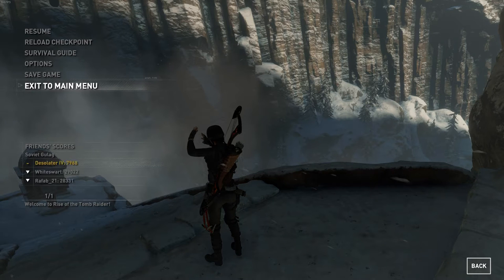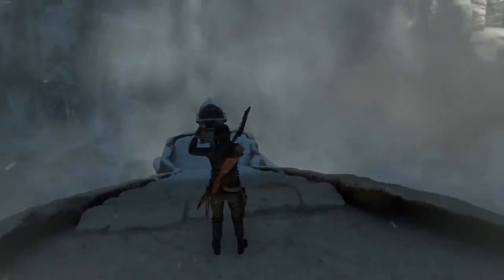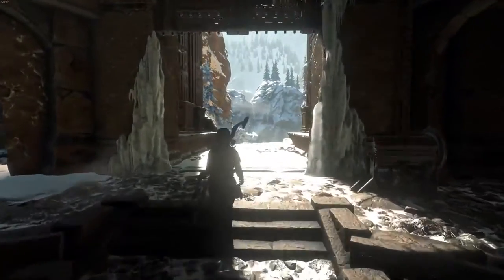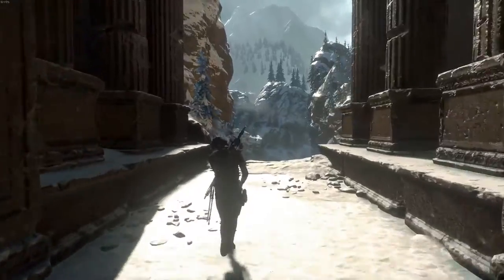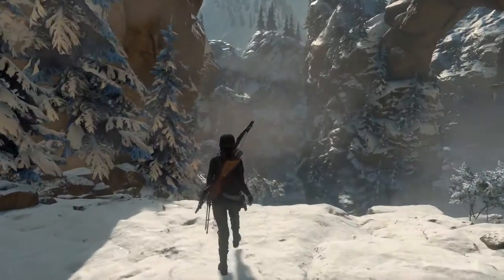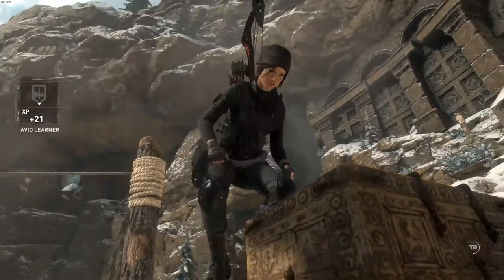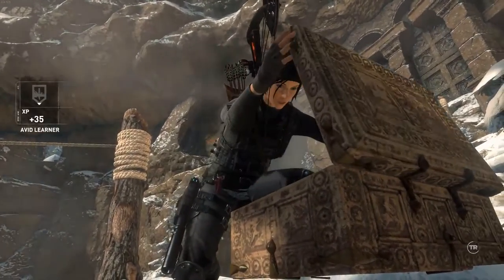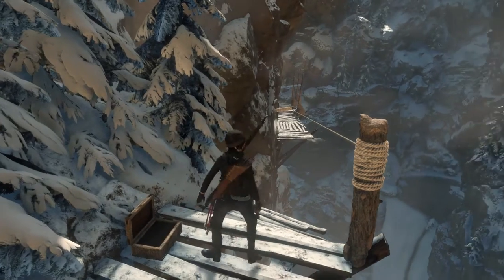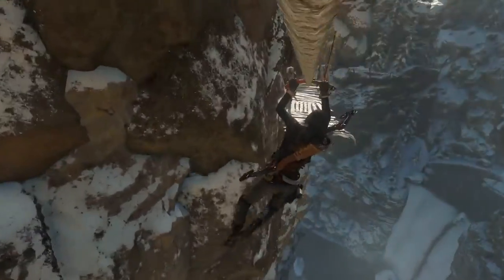Welcome back to Rise of the Tomb Raider. Just to recap: we went through a tomb and found a perk that lets us avoid death by instantly regaining health when our health is low, but it only happens once per encounter. We're heading to the Wicked Veil to try to find a witch called Baba Yaga. We're doing a side quest if you didn't join us last episode.